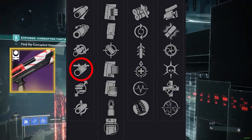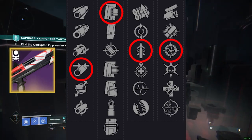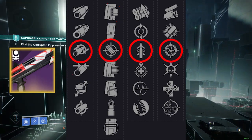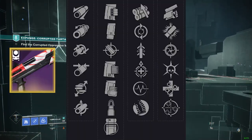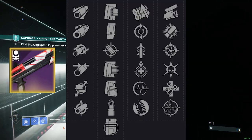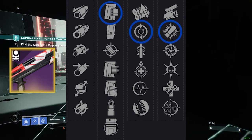For the Retrofuturist, you're going to want Full Choke, Assault Mag, Quickdraw, and Snapshot, but you'll be fine with Rifled Barrel or Accurized Rounds on either, and top it off with the range masterwork. Although this gun isn't very stellar in PvE, if you still don't have anything better, I would recommend Assault Mag, Feeding Frenzy, and Trench Barrel.